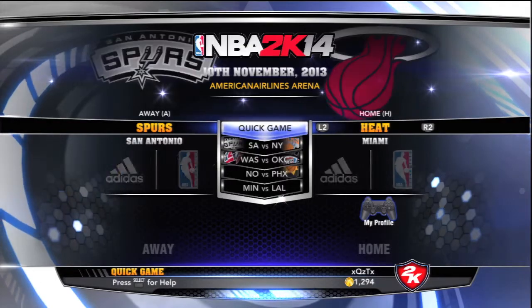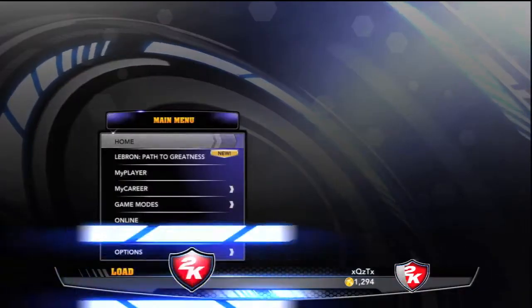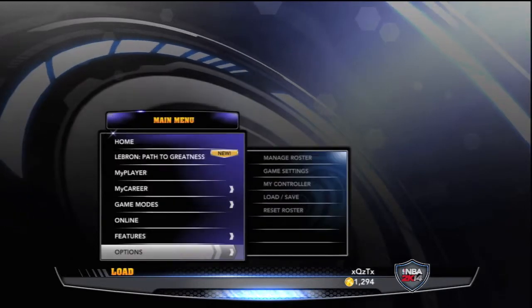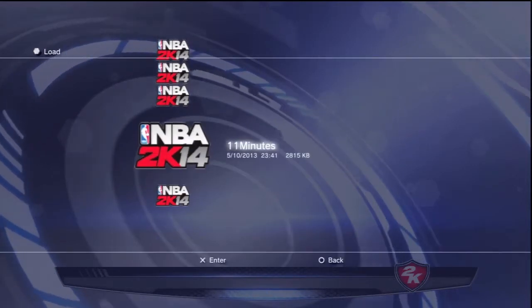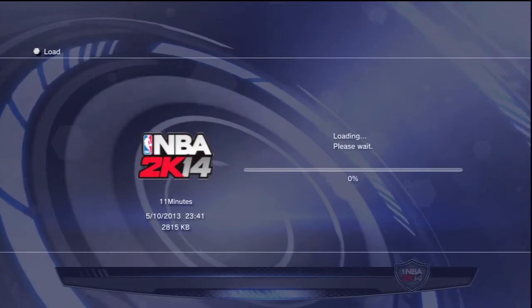Then press Load — go to Load/Save, go down to whatever minute file you have. I'll show you again: go Options, Load/Save, click yes. I have 12 minute, 11 minute, 10 minute, and then the career save. We'll go 11 minutes now.